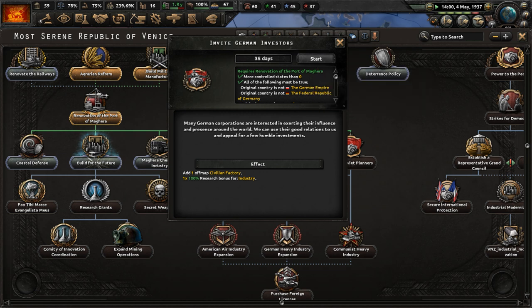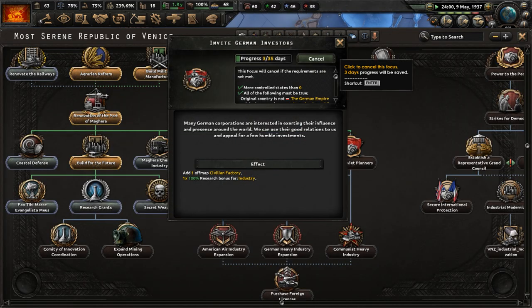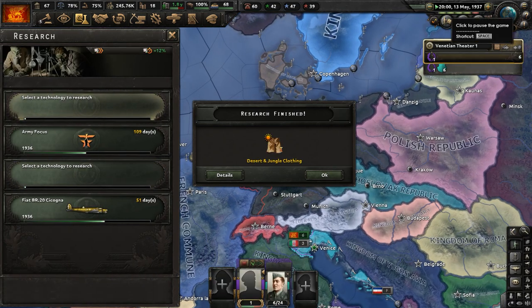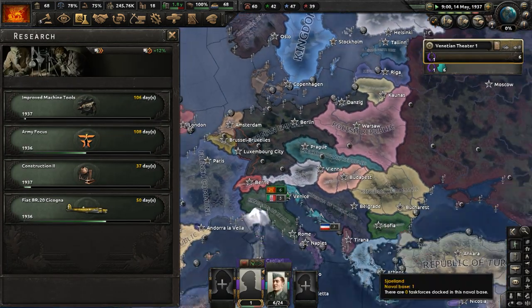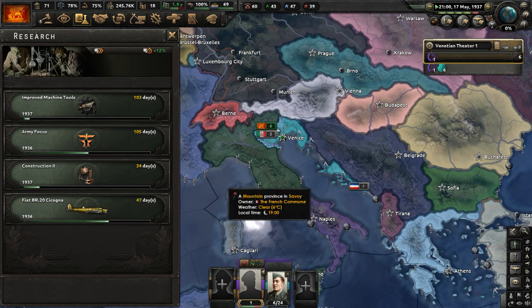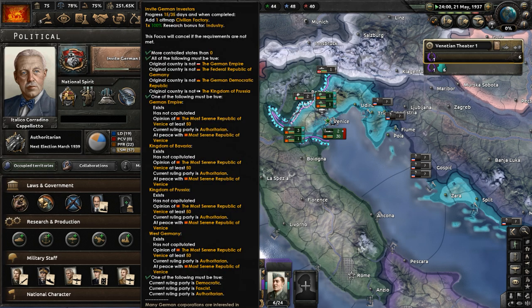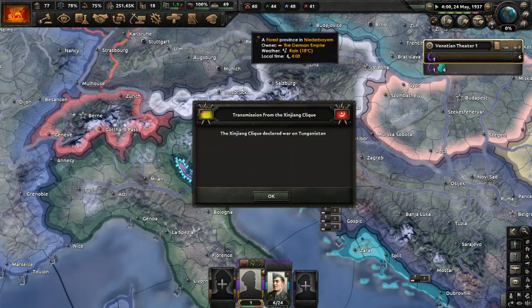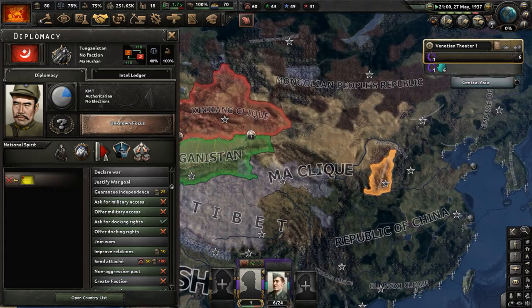Invite German Investors will take only 35 days, and German Heavy Industry Expansion will take 55 days. Many German corporations are interested in exerting their influence around the world — we can use our good relations to appeal for investments. From this we'll get one off-map civilian factory and a 100% research bonus for industry technology. Interwar artillery is done, as is desert and jungle clothing. Now let's do improved machine tools as well as construction 2, using that research speed buff for industry. And the Hindenburg disaster took place as a world event.